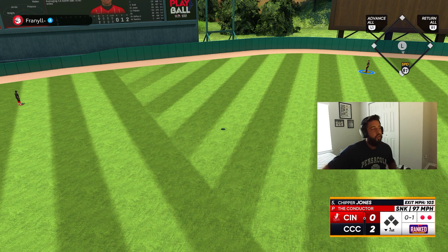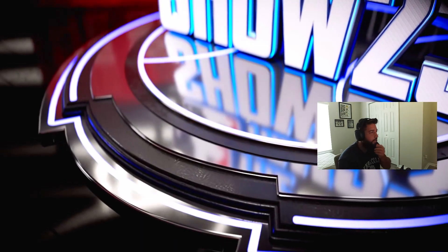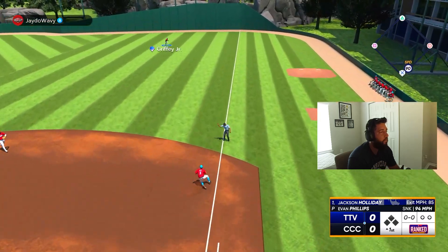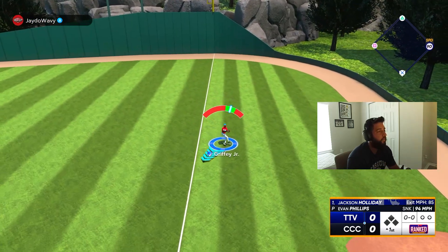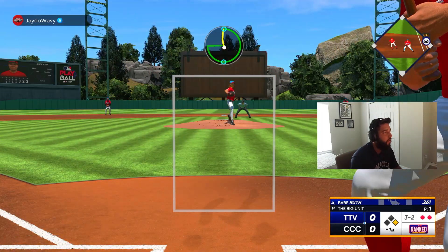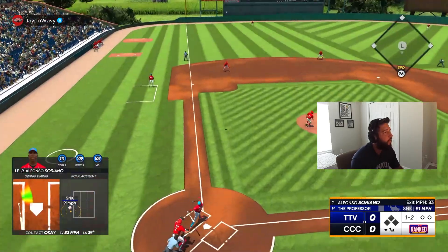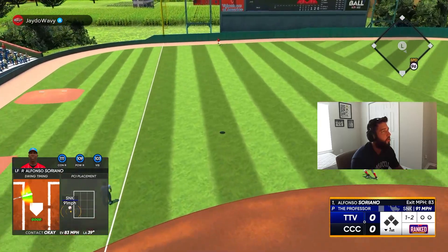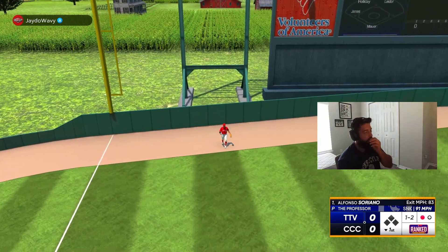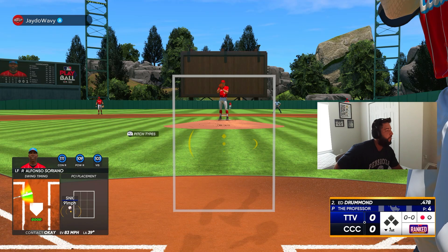We'll jump into game two here. Our opponent's going to be Jaydo Wavy — he's got Greg Maddux on the bump, we got Evan Phillips. Let's get after it. One down. If he throws that a little bit more inside, even if it's off the plate, just because we got bad ball hitter he probably hits that out honestly.